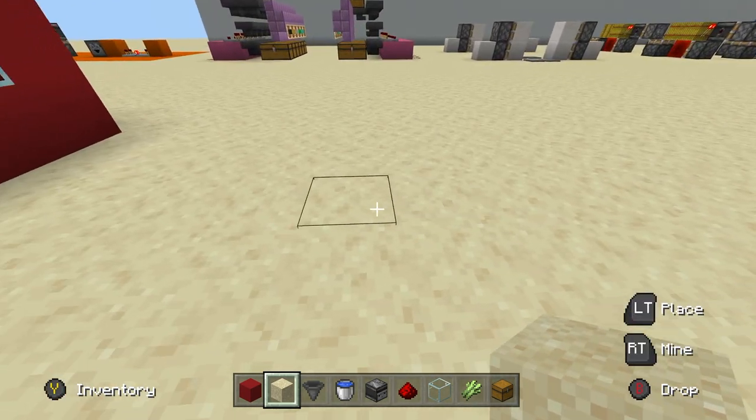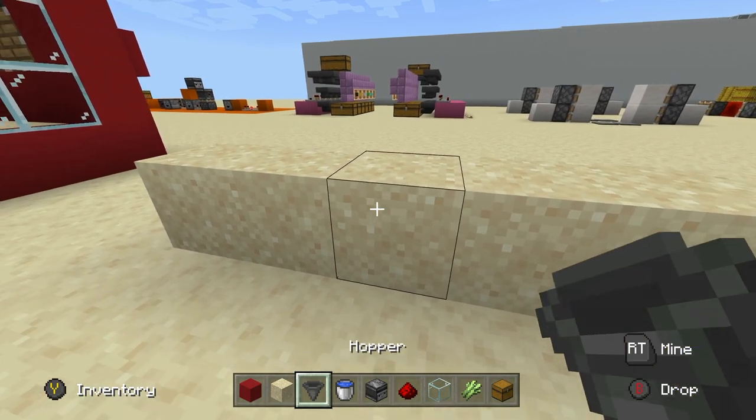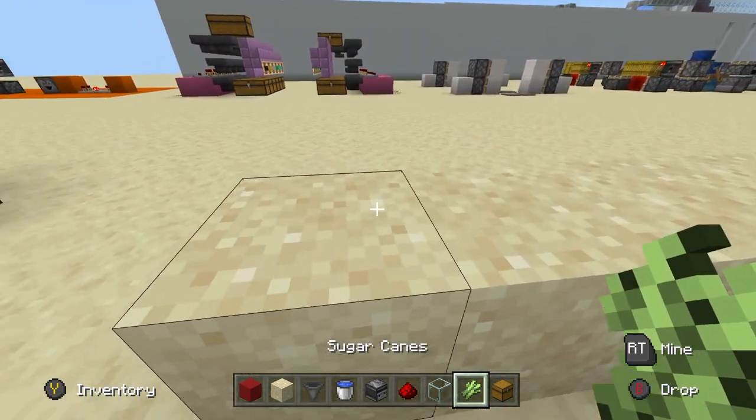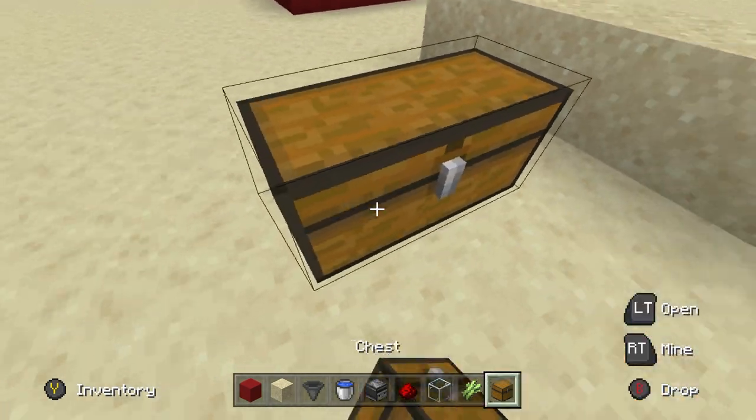To build this farm, it's very basic. You can make it as long as you want, but it gets more expensive as you make it longer. We're gonna keep it at five blocks for now. You want to place your sand down or grass — both will work — and then you want to place a double chest right here.